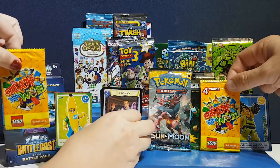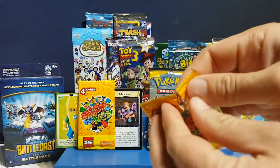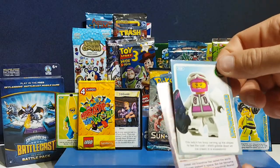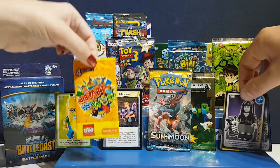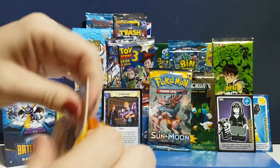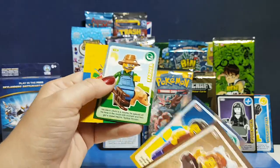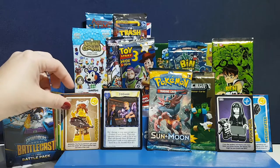Going for a four-pack of Create the World. We have dragon, snowboarder, grandma, and spooky girl. Opening another four-card pack — a cavewoman, lily farmer, and a motorboat. The cavewoman is actually a minifig! If you like these, check out our other videos where we've opened quite a few Lego figures. I'm going to leave cavewoman on — she's awesome!